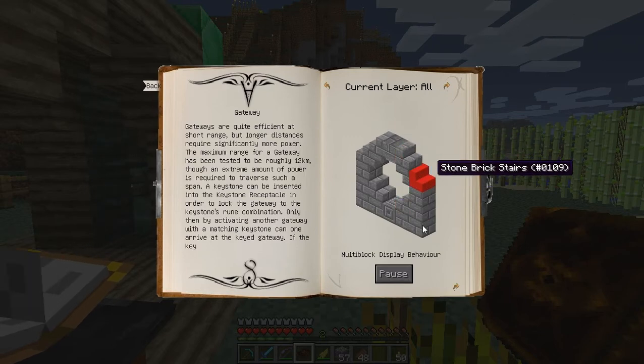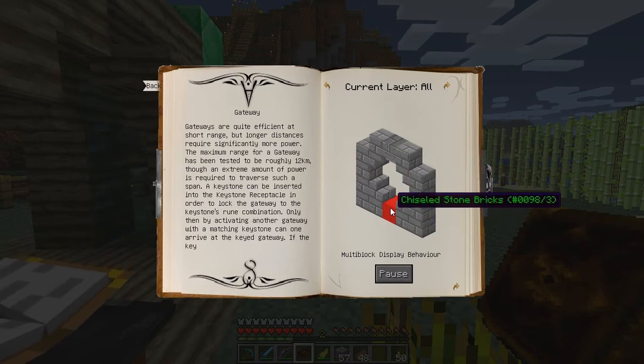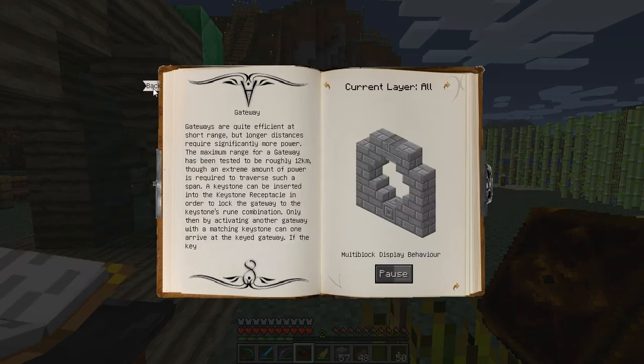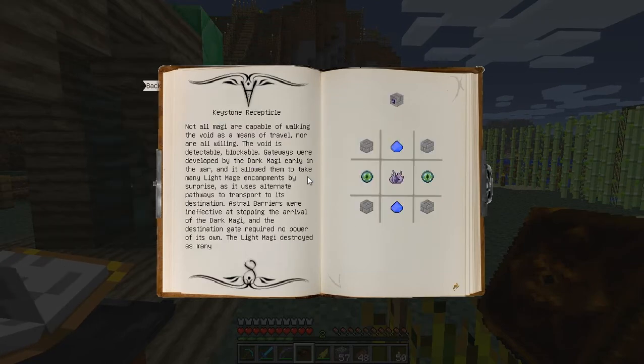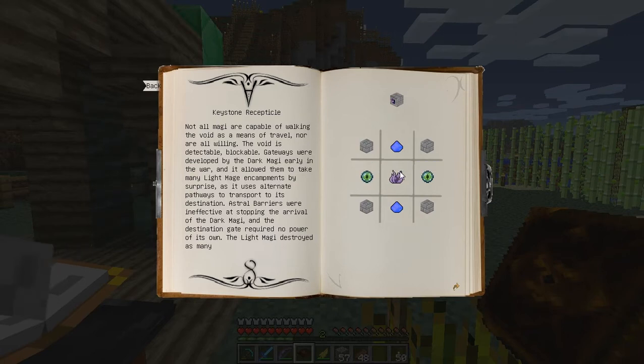You build it with stone bricks, some stone brick stairs, just four stone bricks, and a keystone receptacle. The keystone receptacle is so you can actually decide which way you want to go.